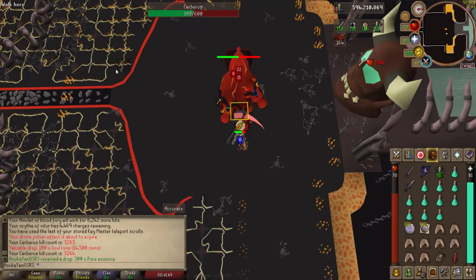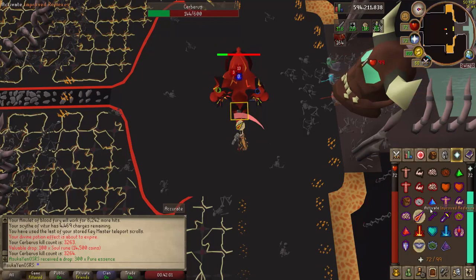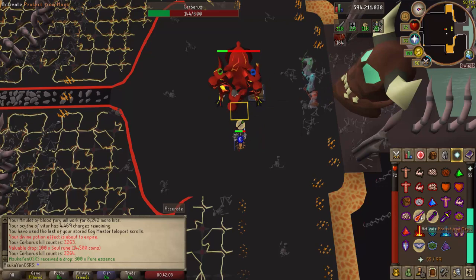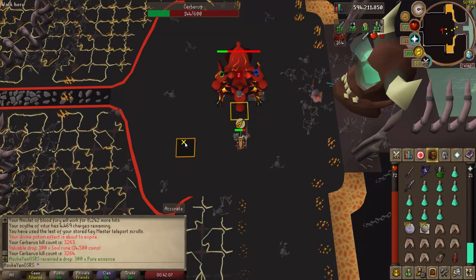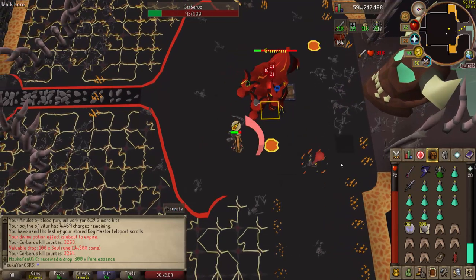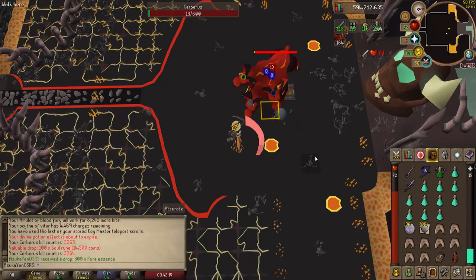Welcome everybody to the best Cerberus guide ever. In this guide we're going to check out everything that has to do with Cerberus, including hard and suggested requirements, the location and how to get there, suggested gear setups, boss room layouts, mechanics and attacks, and some example fights and kills. If you're looking for something specific, check the description below — there are timestamps down there.